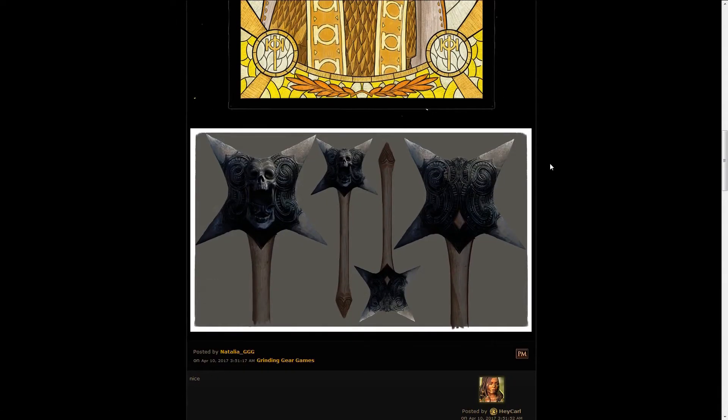The last piece is a concept art for Kitava's Feast, which is a unique two-handed mace that's been in the game for a while. You can see the X cross and the skull, which are kind of the symbols of Kitava.